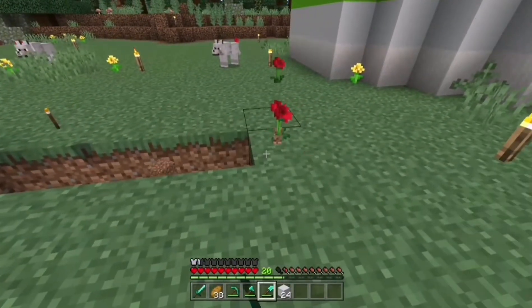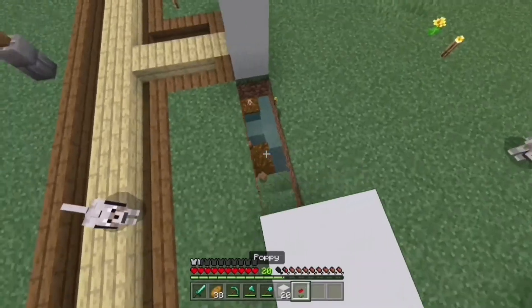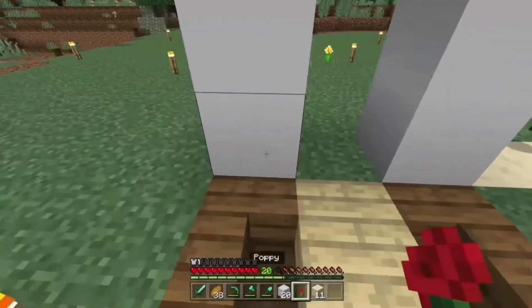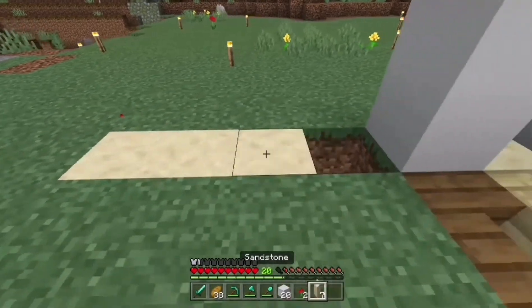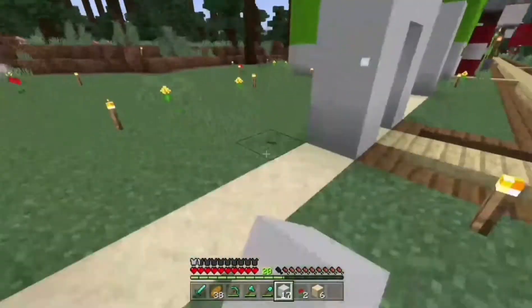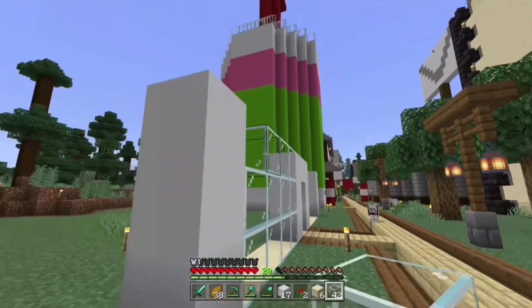Along here there's going to be glass at this window — one, two, three. The floor on the inside is going to be sandstone, so I'll break this away — one, two, three, four — break that away, and there we go. That's where the windows are going to be.